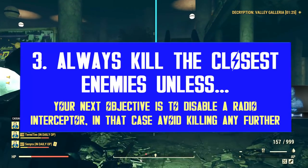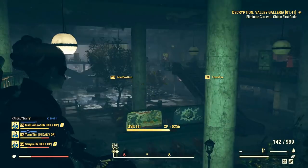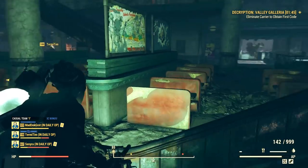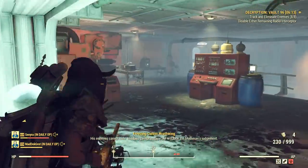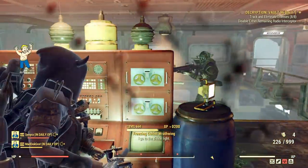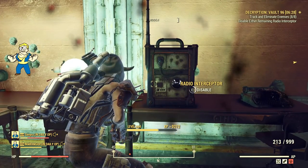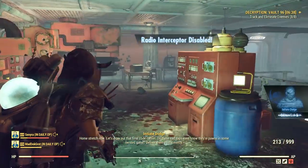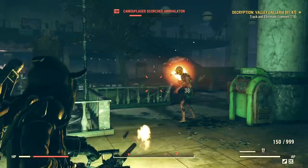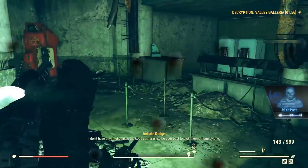Always check the active objective, because sometimes the objective just changed and there is no use in killing any more enemies. If you need to kill a code carrier or disable a radio, you should try your best not to kill any more normal enemies, because first, you are not working towards the objective, second, you are wasting time, and third, you are wasting known resources. You might have to run elsewhere to find new ones. So only kill what you need when you need it, apart from exceptional events like if you are in danger or they are in the way of an objective.